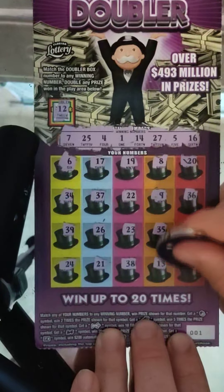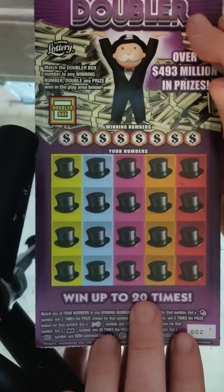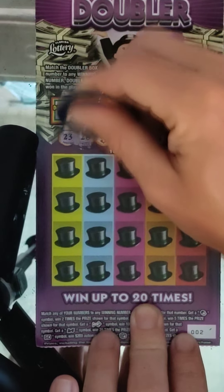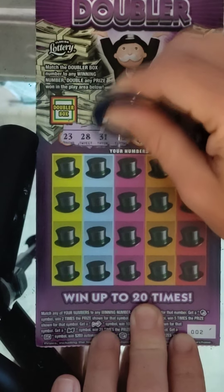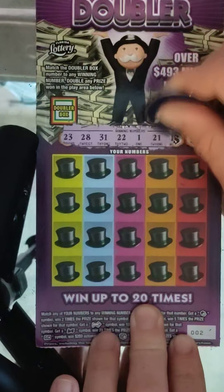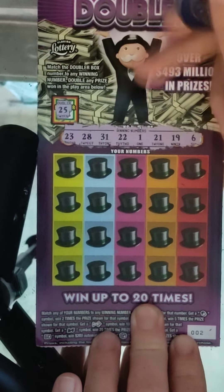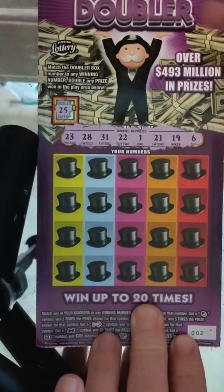Let's try ticket number 2. Winning numbers: 23, 28, 31, 22, 1, 21, 19, and 6. Doubler — 25, no doubler.